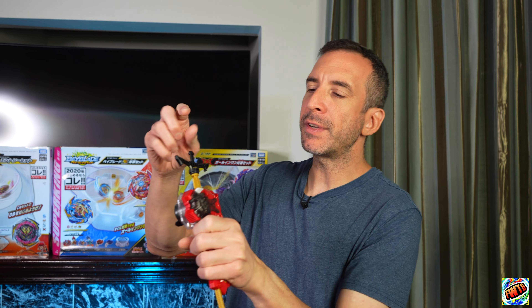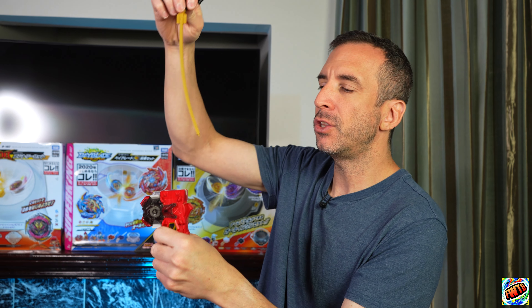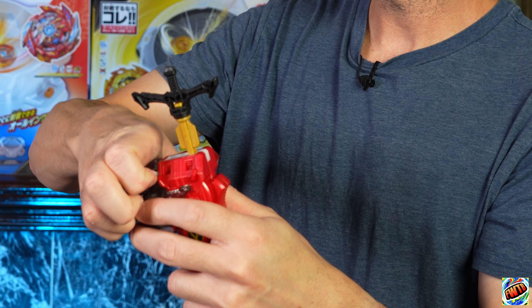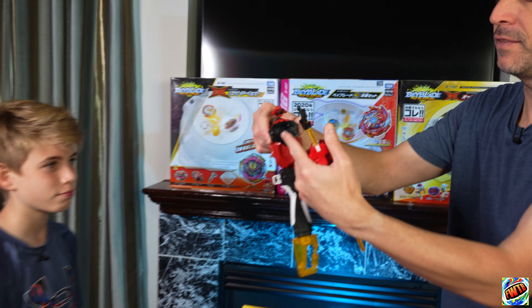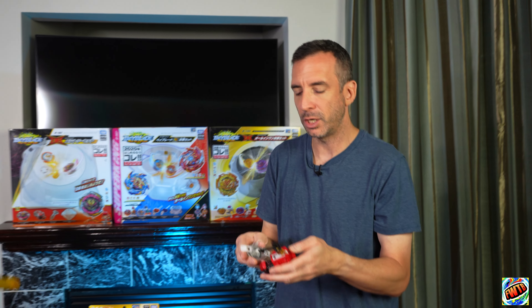The coolest thing about this launcher — thank you to Takara Tomy — is that you do not have to actually swap the piece if you want to switch from right to left. All you need to do is flip the switch at the top. You can also remove this piece, so if you wanted to swap it with pieces from other launchers you can. This one comes with a clear piece, and there are other launchers with other colors.